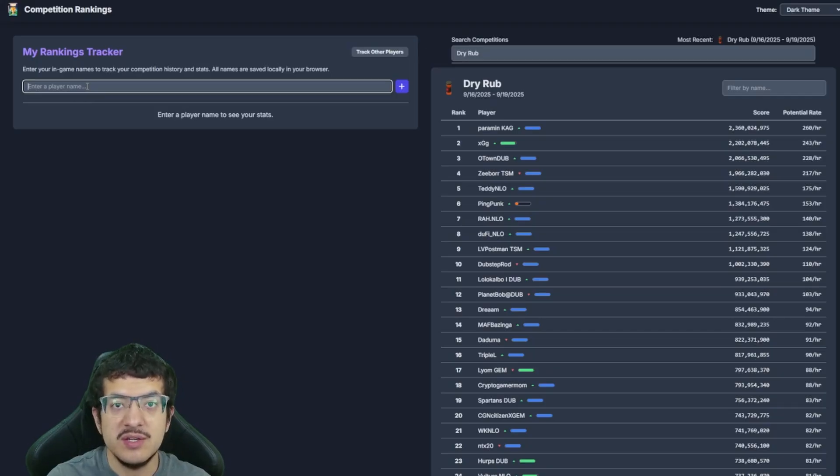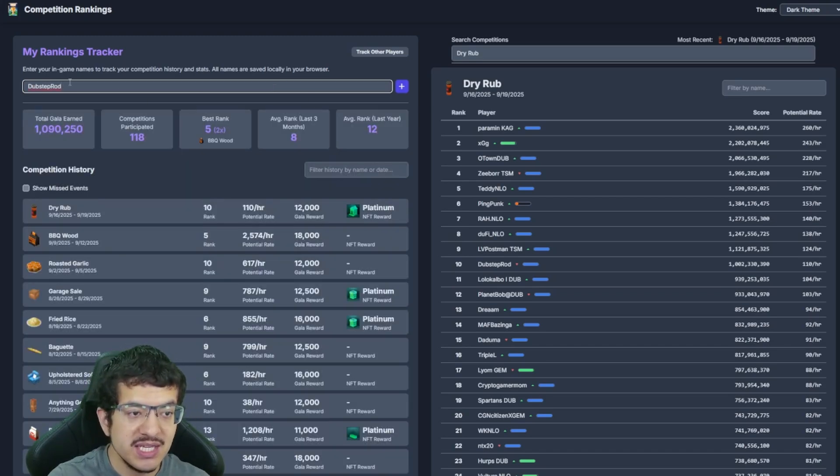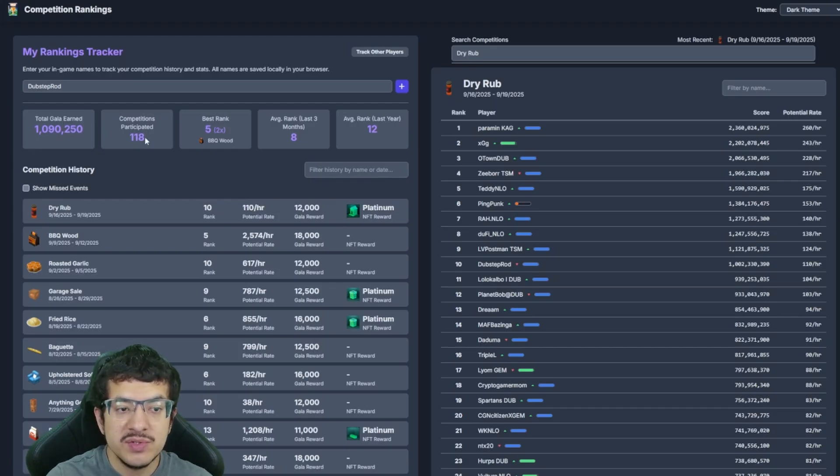Now let me explain the My Rankings Tracker. You type in your username to see your overall stats — the number of competitions you've won, the amount of gala earned, and more. Since many players have changed their names two, three, five, or ten times, the tool does support adding multiple names. For me, I never changed my name, so I just type in DubstepRot.